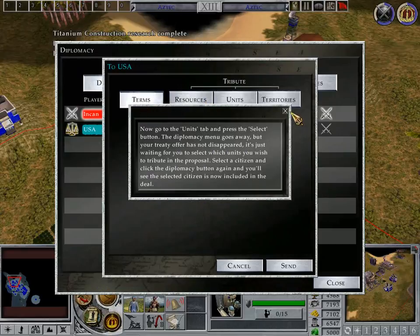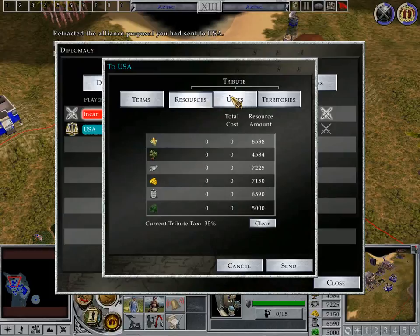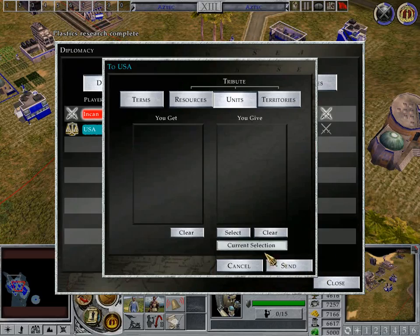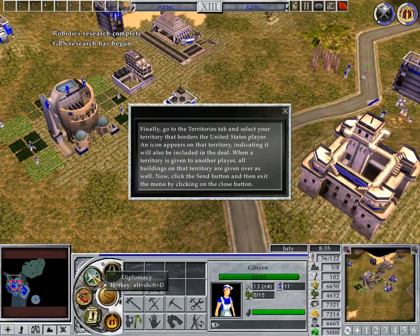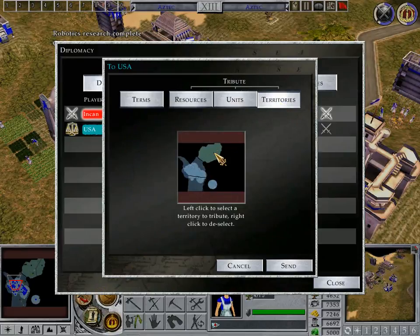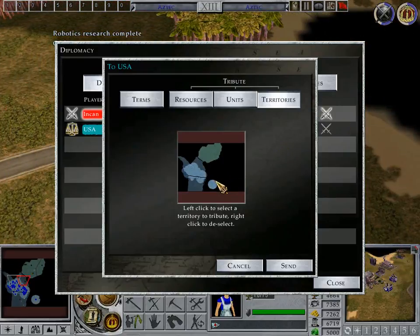Now go to the Units tab and press the Select button. The Diplomacy menu goes away, but your treaty offer has not disappeared. It's just waiting for you to select which units you wish to tribute in the proposal. Select a citizen and click the Diplomacy button again, and you'll see the selected citizen is now included in the deal. Finally, go to the Territories tab and select your territory that borders the United States player. An icon appears on that territory, indicating it will also be included in the deal. When a territory is given to another player, all buildings on that territory are given over as well. Now click the Send button and then exit the menu by clicking on the Close button.